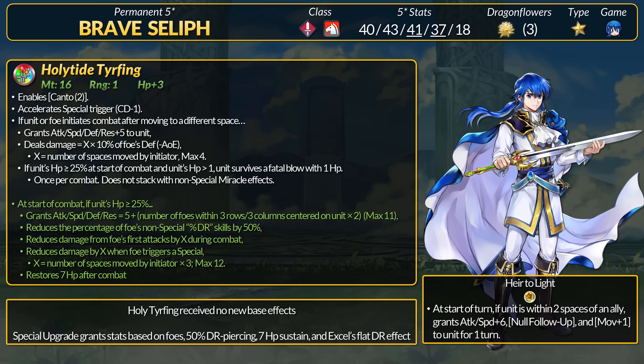They also gave Seliph Excel's flat DR effects. For every space moved by the initiator, Seliph gets 3 flat DR. Moving 4 spaces gives him 12 flat DR max, and if a special is triggered, then Seliph doubles that flat DR amount.